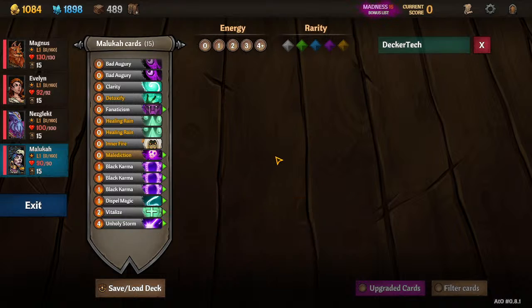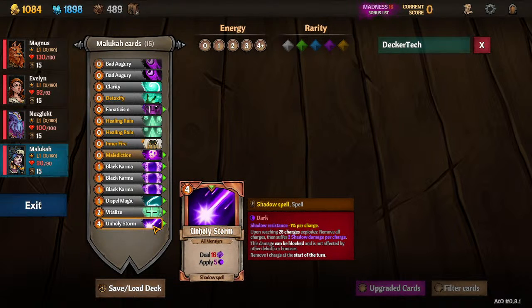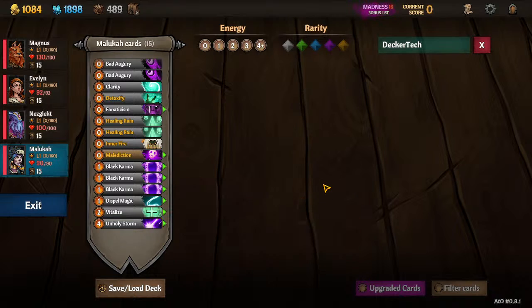The most efficient form of dark in the game right now is really just Unholy Storm. If the only thing you take from this video is to play Unholy Storm on Maluka, then you've probably succeeded. That's what we're going to try to do with her.